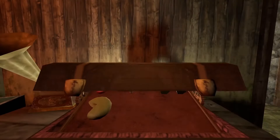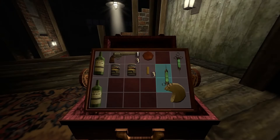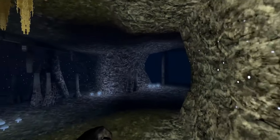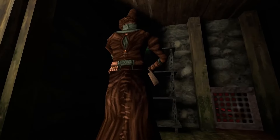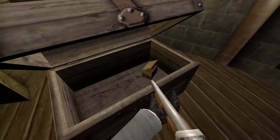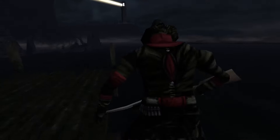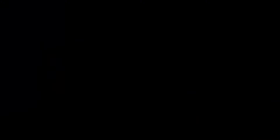Gloomwood is a stealth horror FPS with retro aesthetics set in a dark Victorian city consumed by a curse. Stealth is essential in this game, which feels overall slow-paced with a lot of exploration, reminiscent of the Thief series. The retro aesthetics surprisingly elevate the grim and dark atmosphere. While it has good level design, stealth gameplay and atmosphere, the game suffers from a low amount of content in its early access — you can finish the game in around 4 hours. If you love immersive sims, the Thief series and horror atmospheres, consider adding it to your wishlist for the full release as it shows great promise.